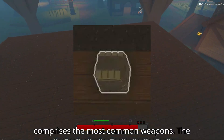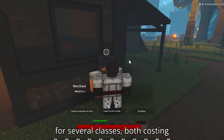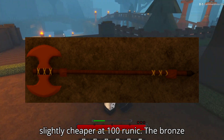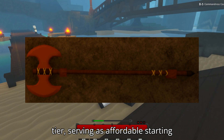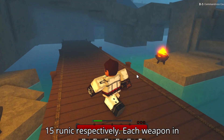The C-tier comprises the most common weapons. The Iron Axe and Iron Sword are base weapons for several classes, both costing 160 runic in Bridgeway City. The Bronze Axe is slightly cheaper at 100 runic. The Bronze Sword and Bronze Dagger round out this tier, serving as affordable starting weapons for multiple classes, available in various locations for 30 and 15 runic respectively.